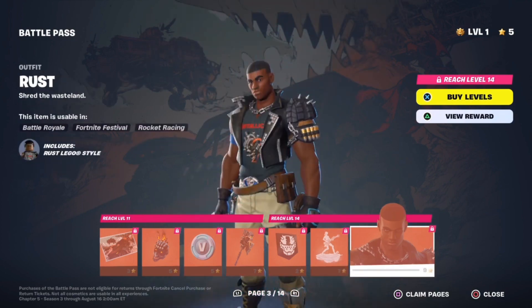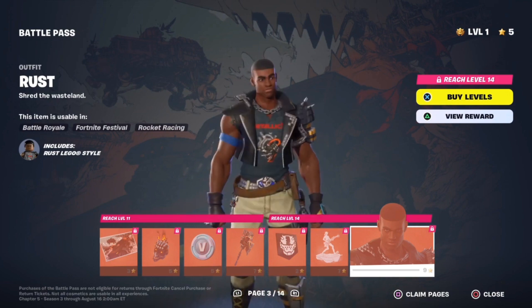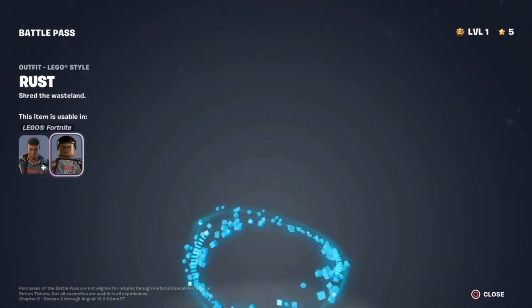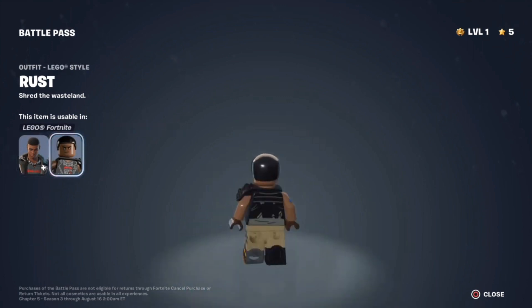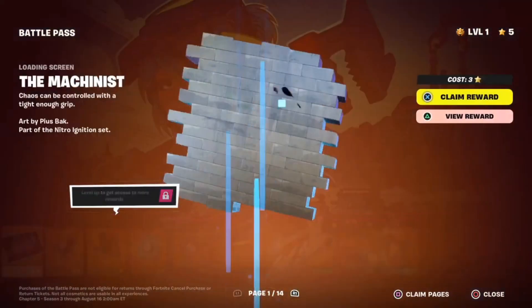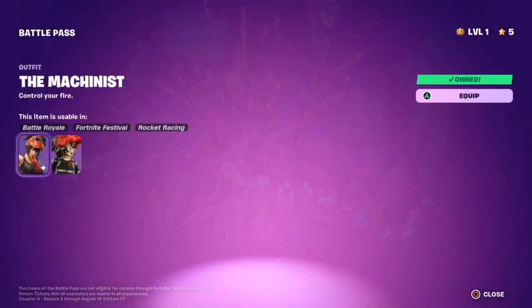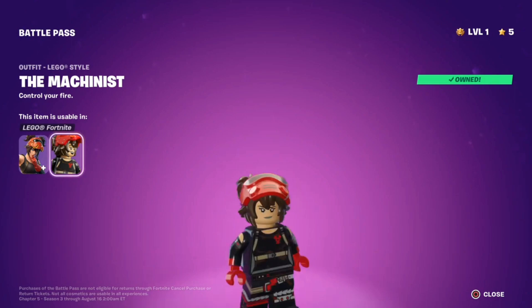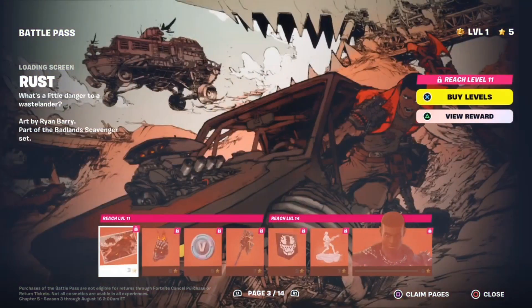On to the main skin — got Rust. Like I said, he's wearing a Metallica shirt, I love that. Here is his Lego style. Actually, I should start showing off the Lego styles for these guys as well. We're going to go back to the Mechanist — here's her Lego style. Quite nice.